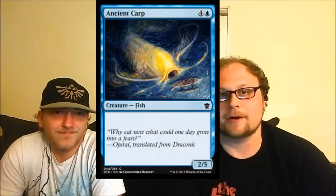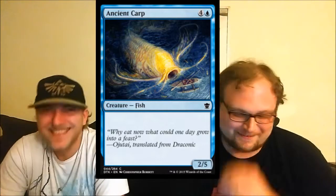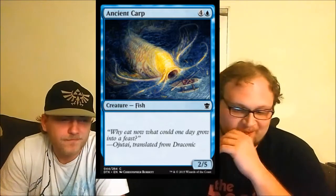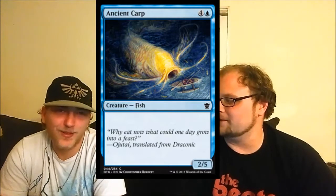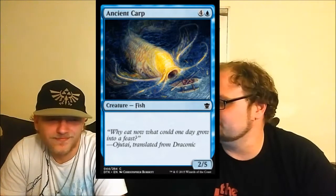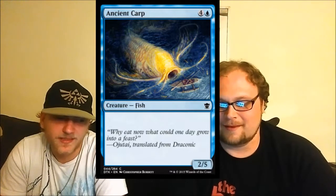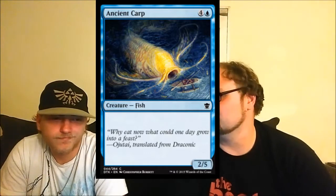We can go ahead and kick this right off with Ancient Magikarp. This is Magikarp — I can't wait to get this in foil. This is one of my picks for favorite artwork in the set. If there is a missing link between Magikarp and Gyarados, this guy is it. He's a fine two-five for two mana. You'll get him in sealed, probably one or two. I don't think he's great in this limited.